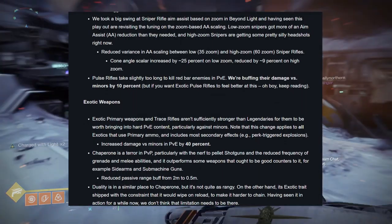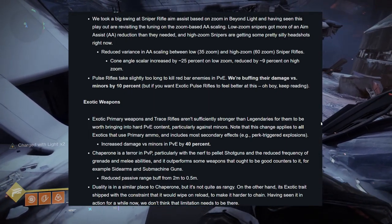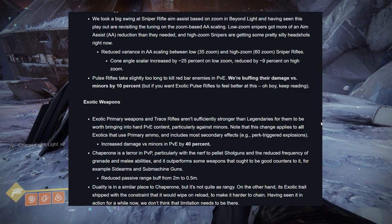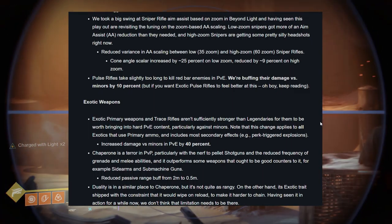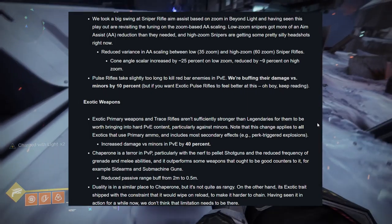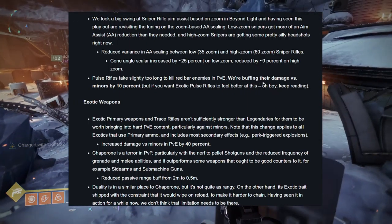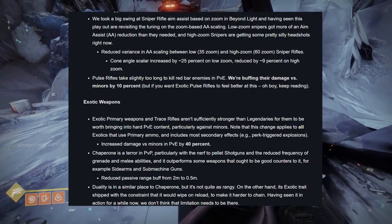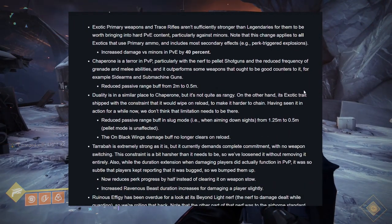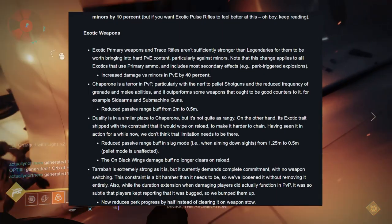Bungie took a big swing at sniper rifle aim assist based on zoom in a previous update and is now revisiting the tuning. Low zoom snipers got more of an aim assist reduction than they needed, and high zoom snipers are getting some silly headshots. They're reducing variance in aim assist scaling between low zoom (35) and high zoom (60) sniper rifles — cone angle scaler increased by 25% on low zoom, reduced by 9% on high zoom. Pulse rifles are getting a 10% damage buff versus minor enemies in PvE. Exotic primary weapons and trace rifles are getting a 40% increase versus minors.